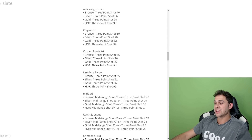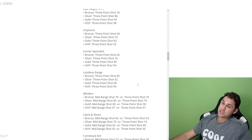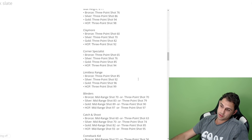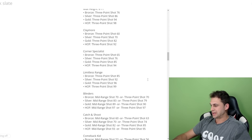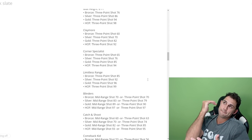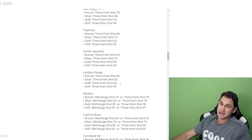Big changes to Limitless Range: last year 85 three-pointer got you silver, now it only gets bronze. 92 three-pointer used to get gold, now it's only silver. You need 96 for gold and 99 for hall of fame. The thresholds have definitely been ramped up — shooting badges are very expensive now. Last year on a 6'8 build with 85 three-ball and silver Limitless combined with hot zones, you could shoot from half-court. Now that's only bronze.